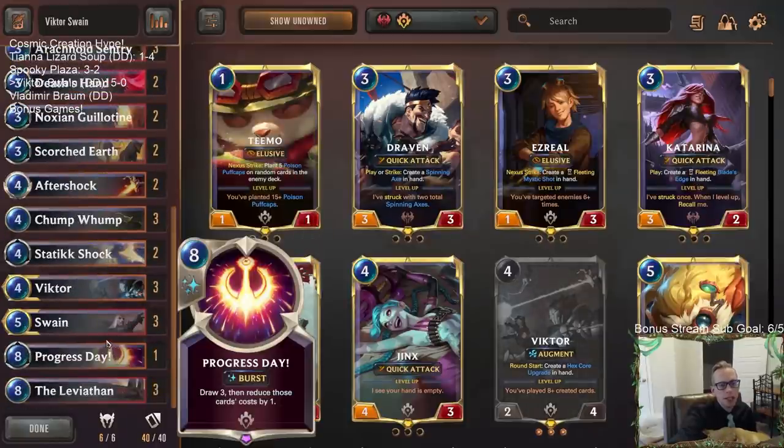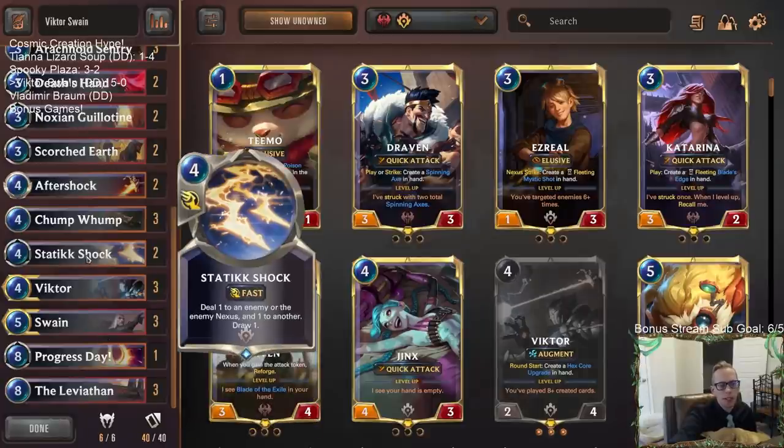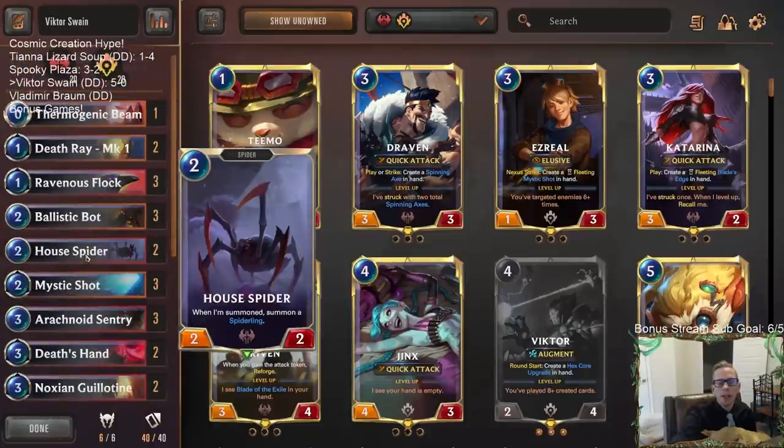We did not get to use Progress Day - but it's just in there to help get some card draw. We only have one Progress Day and two Static Shocks. I like having the Progress Day, I wouldn't replace it. Alright, but there we go - that's Victor Swain.